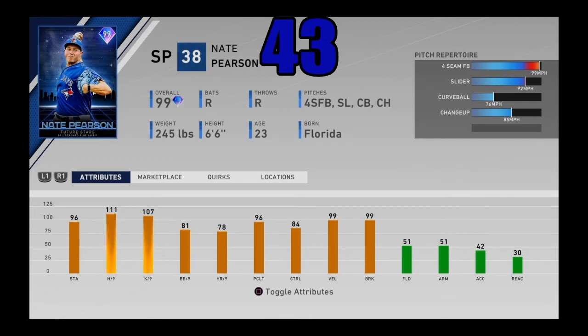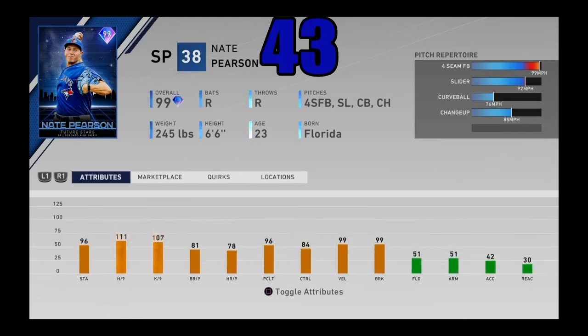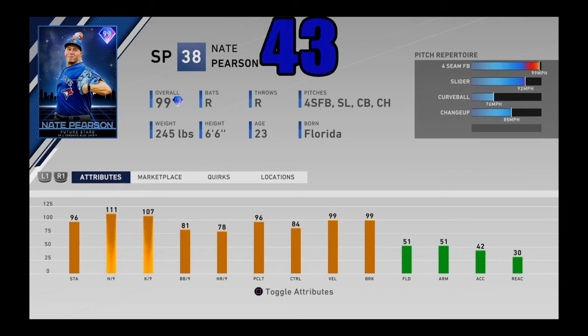Coming in at number 43, another quote-unquote free top arm in the entire game — 99 overall future stars Nate Pearson from the extreme program. This card throws absolute gas and of course has outlier on that fastball. Basically the same pitch mix as Billy Wagner, and as a starter it can be very effective — one of the best starters in the entire game. If you can get someone to lift through that fastball, you are going to be set for the entire game. Great K/9, stamina isn't great for a starting pitcher but he'll still give you six solid innings. Great velo and break, pretty good control for a flamethrower. Coming in at number 43.